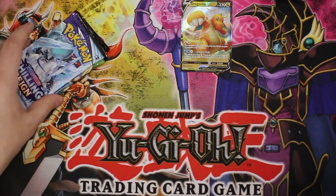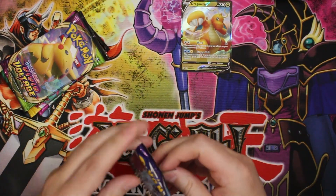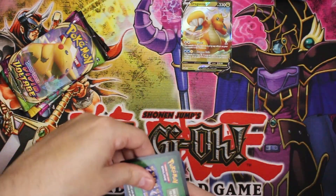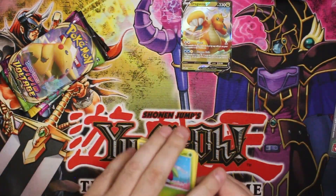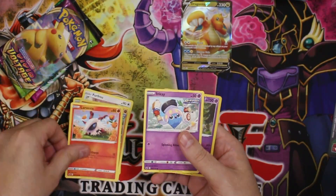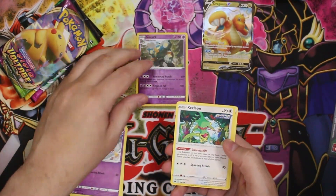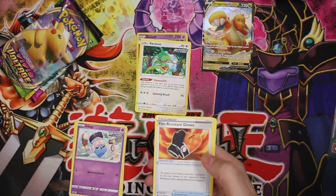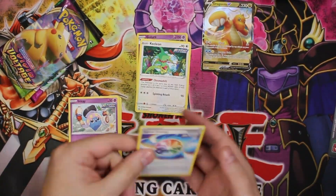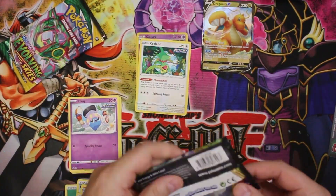Chilling Rain, Vivid Voltage, Evolving Skies, Fusion Strike — I guess we'll go in that order since I'm not a huge fan of Chilling Rain. Let's crack these open, will we get anything amazing? Probably not. Bounsweet, Furret, Diglett, Larvesta, Inkay, Golett for the reverse rare, and a Cacnea for the regular rare. Fire-resistant gloves, Beartic, and Spiral Energy. Nothing too amazing there.